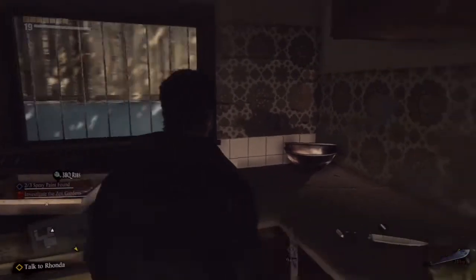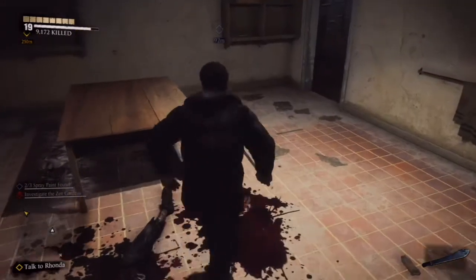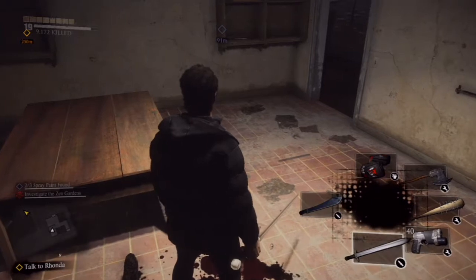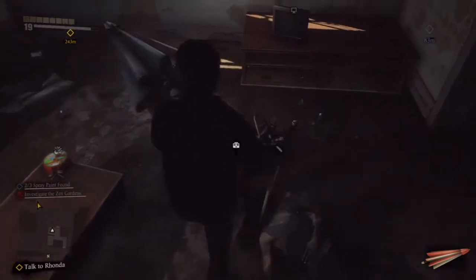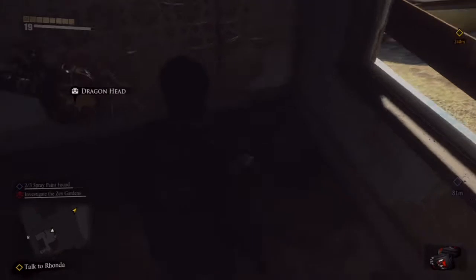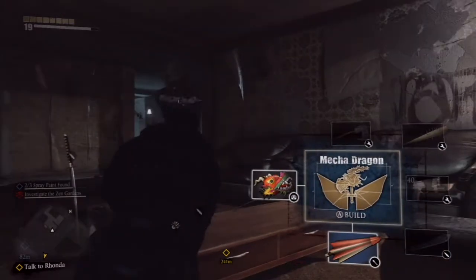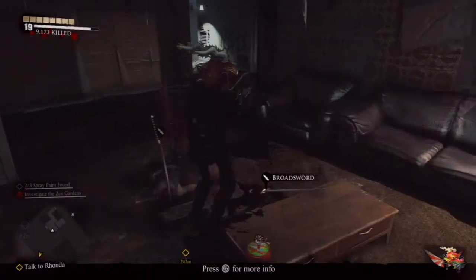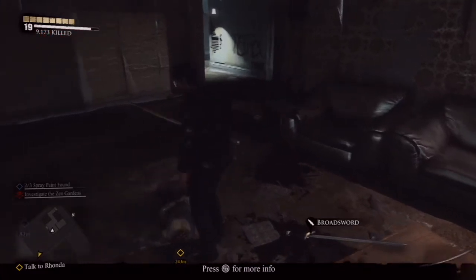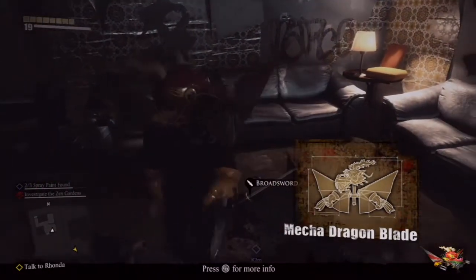I can combine the machete. I'll eat a lettuce. If I had come in here you would find a blueprint and make this crazy mecha dragon. So I can just headbutt the hell out of people. And if I pick that up and combo it with the mecha dragon, I've now got a mecha dragon blade.